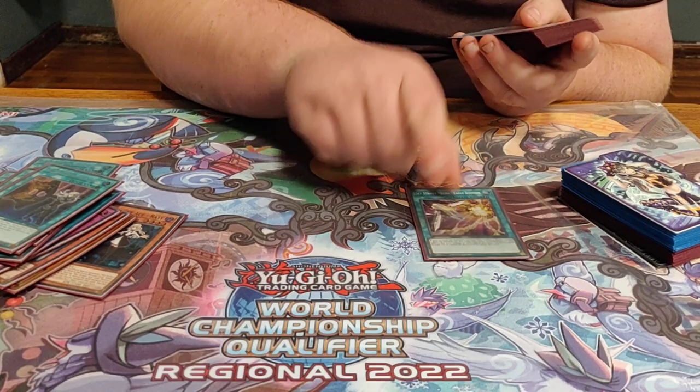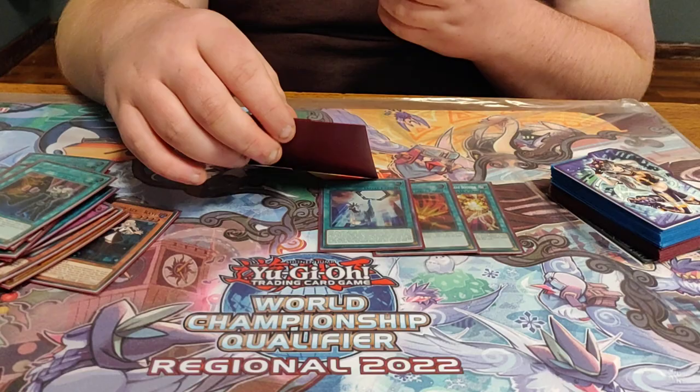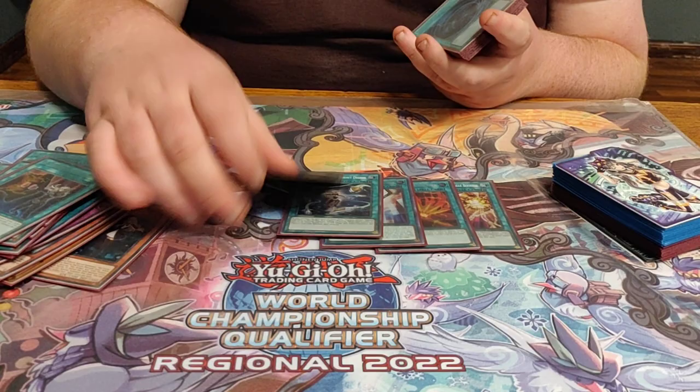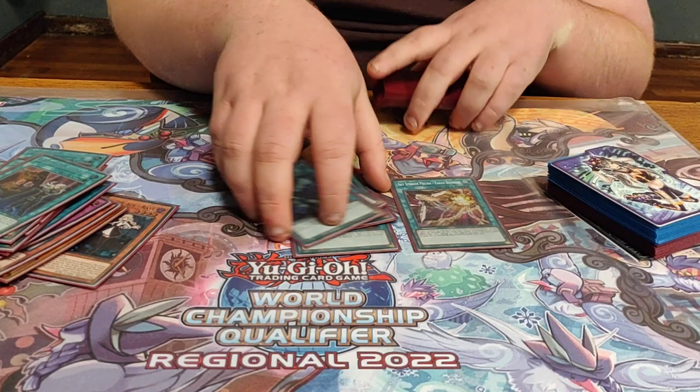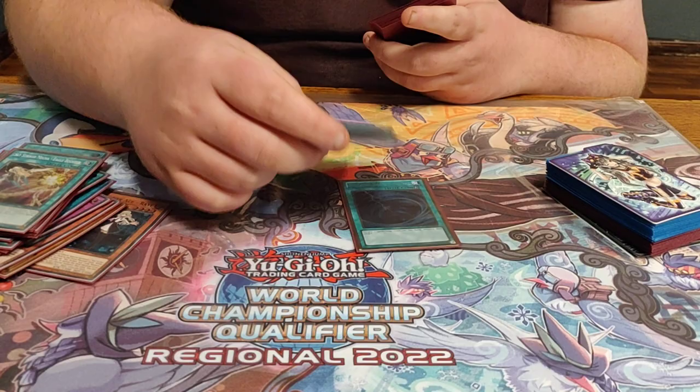And then the rest of the one-ofs: Eagle Booster, Afterburner, Multirole, Drones, and Engage. These are additional copies of Ray, essentially. I actually didn't draw Engage in my opening hand at all today — really rough — but you still grind it out to go X-1-1. Eagle Booster is really important in this version because we're on Halq, Selene, and Verte. It lets you push through your OTKs and push through your Verte plays.